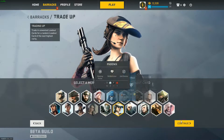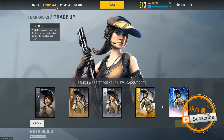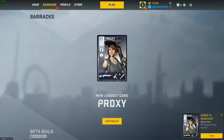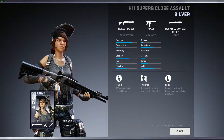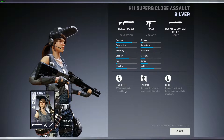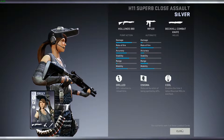Let's go first for Proxy since he's already here. I do have an event card for this, so I'm going to do a silver one. And we got the H11 Superb Close Assault. The Holland's pretty decent; I would have rather seen an SMG. The MP400, which is a beast for headshots. Both of these augments are really useless, so overall a mediocre card at best.